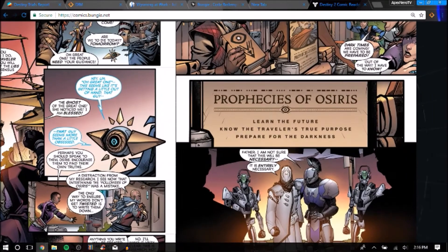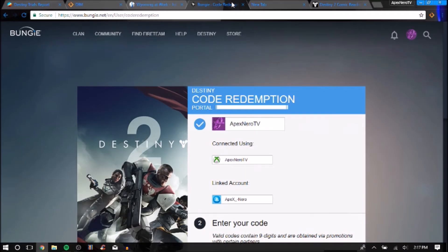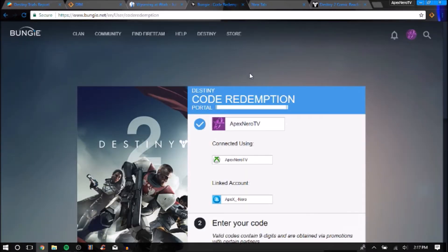Right here, this is actually Morse code. Players have figured out what the Morse code was, what it meant, and they've inputted it into code redemption. So I'm going to input this code right here — as you can see up top: XFV.